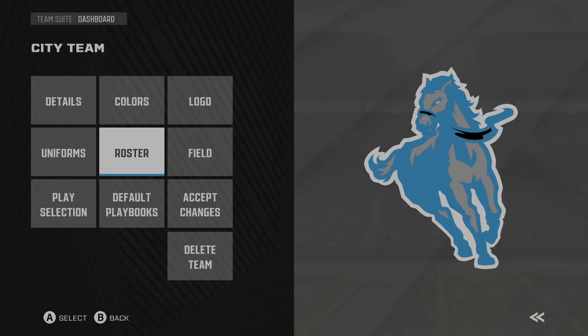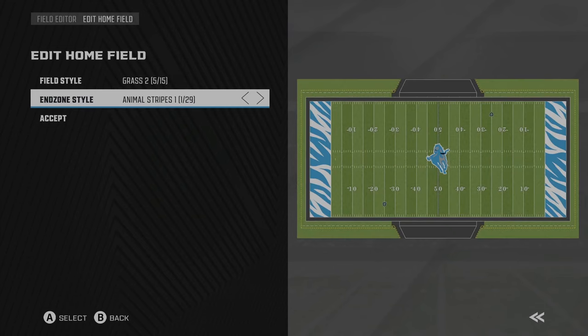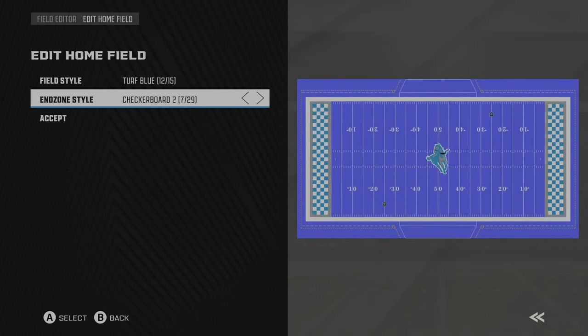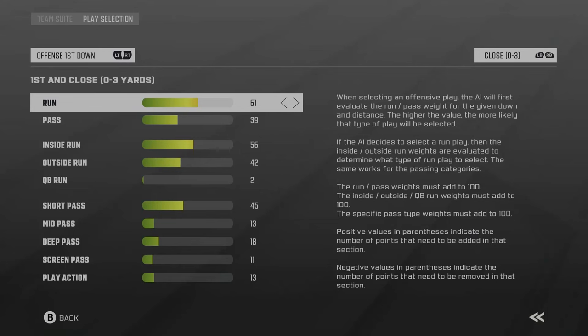You can add players or even create yourself as a player on a team for a franchise. There's no my player mode where you control just one player, but you could be on the team that way. You can also edit the field for every team — changing the layout, end zone style — matching team logo and colors. The field customization isn't the deepest tool since you can't change the area around the field, but you can change end zone and field styles, which is something we don't have in Madden.